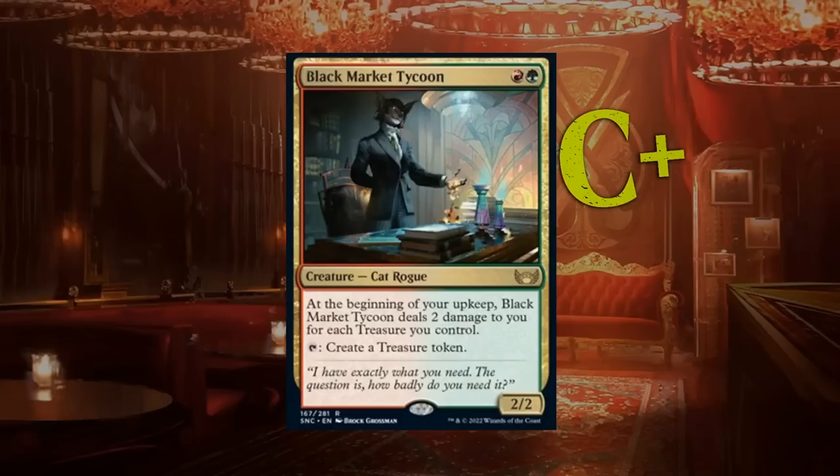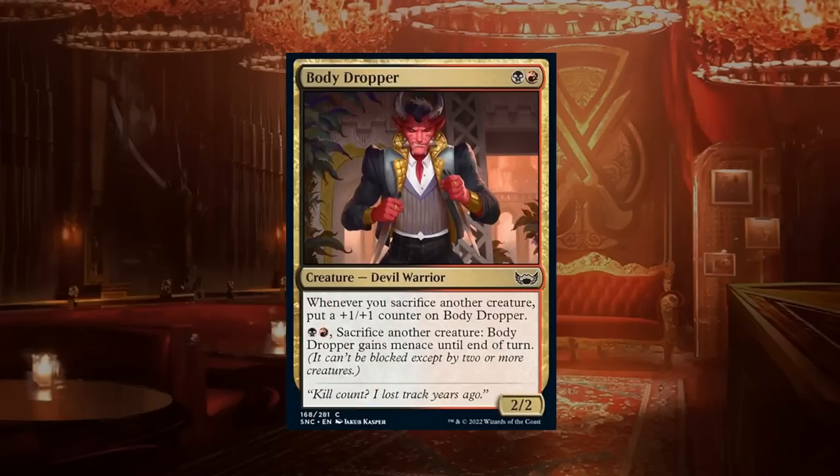Body Dropper is a two-mana 2/2 devil warrior at common in red-black. Whenever you sacrifice another creature, put a plus one plus one counter on it, and for two mana you can sacrifice another creature to give Body Dropper menace until end of turn. Red-black goes into the Maestros deck.